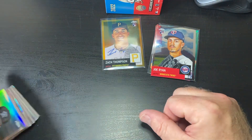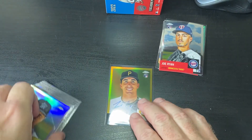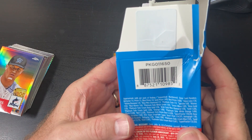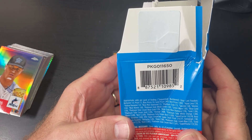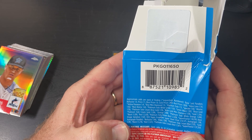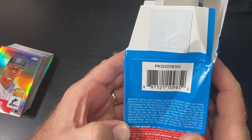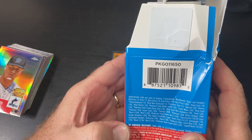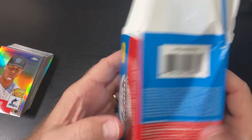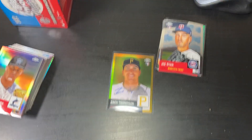Thanks for watching, hope you enjoyed it. Like I said, did get a gold auto — that's pretty sweet. I don't know what the probability of that one is, the odds of that one. Let's see if we can find it real quick. Autograph, gold — one in 745. Wow. All right, pretty cool. Thanks, guys. Have a great day.